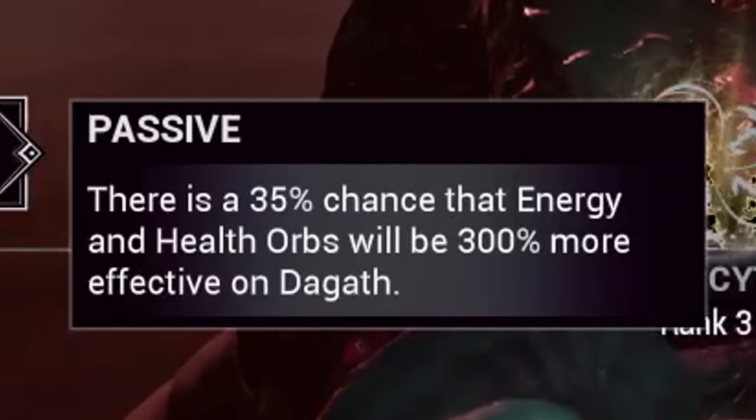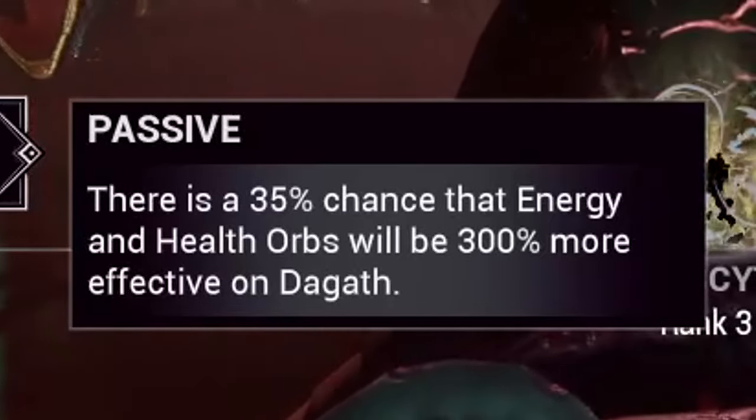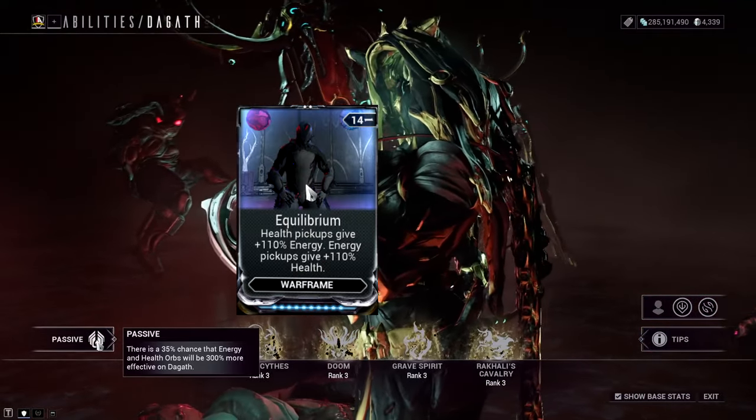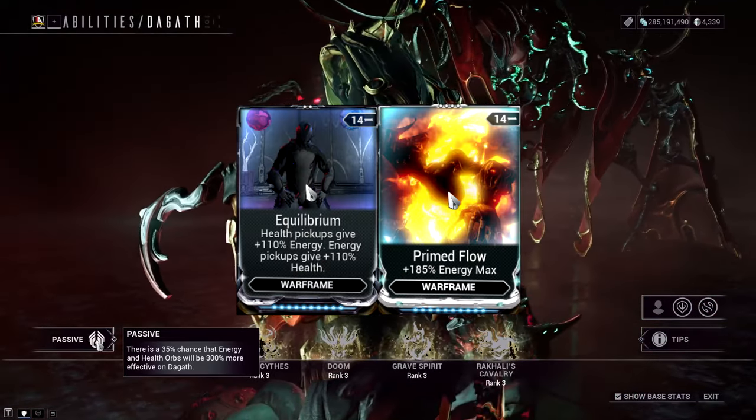Kicking off with her passive — the Gaff has a 35% chance to increase the effectiveness of energy and health orbs by 300%. This passive instantly screamed Equilibrium combined with Prime Flow before even jumping into her kit, so we're already off to a good start.